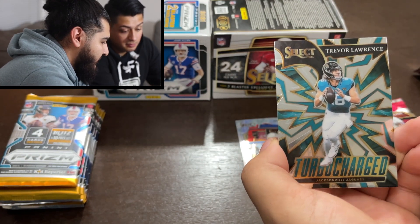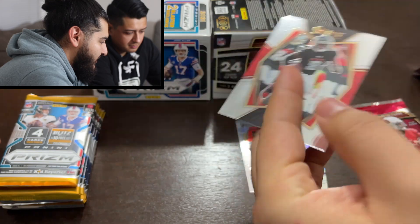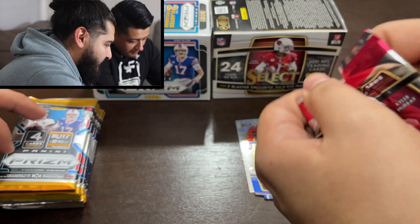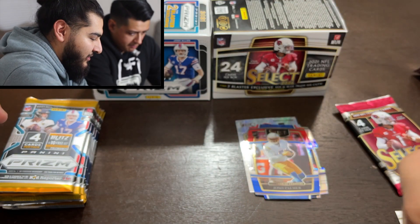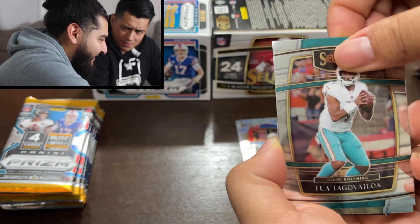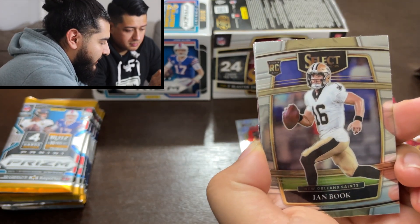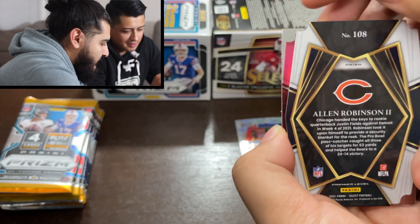A turbo-charged Trevor Lawrence — that's clean — and a Kyle Pitts rookie on the premier level. He just got injured, so do with that what you will. A lot of people were expecting him to be top-three tight end this year, but it goes like that sometimes. Top three is still Josh, Pat, and Hurts, but Pitts is close. We got an Ian Book rookie and an Alan Robinson on the red and blue die cut on the premier level.